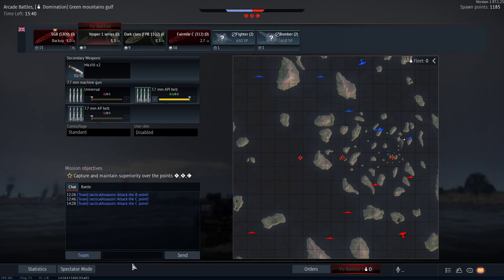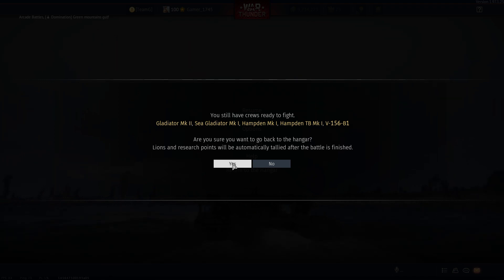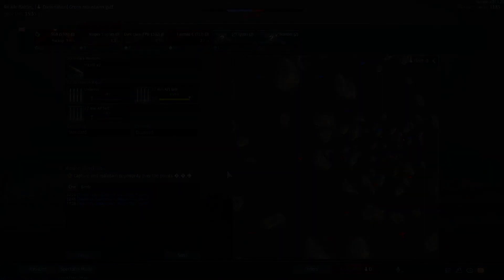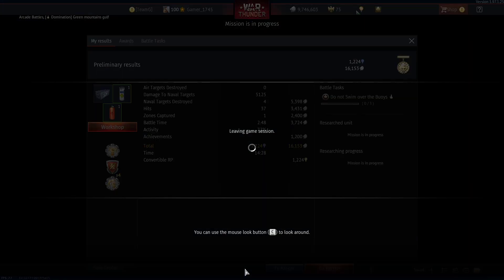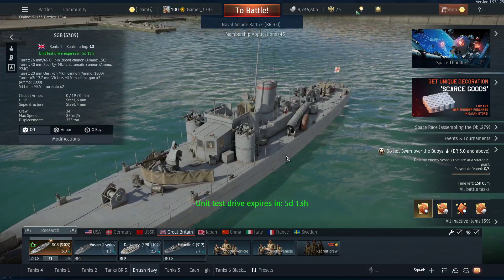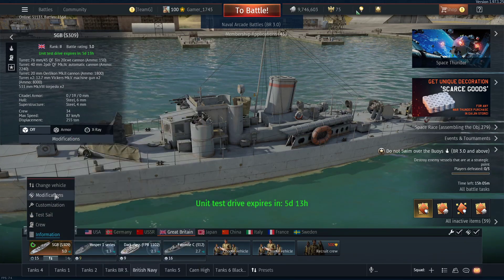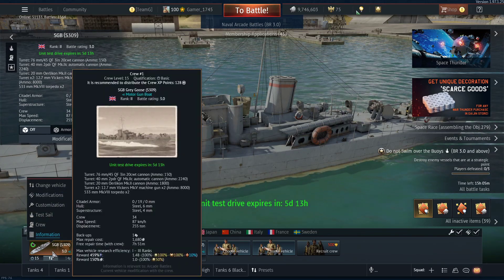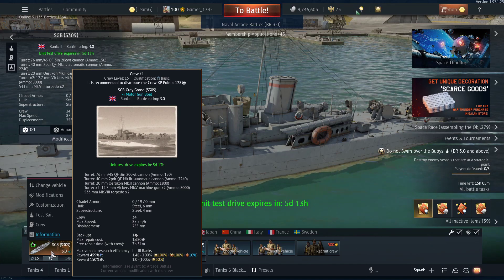Well, let's return to hangar. Yes, we want to return to hangar. Okay, let's come on into hangar. So the SGB - yeah, the Grey Goose - let's see, right up there. The motor gun boat.